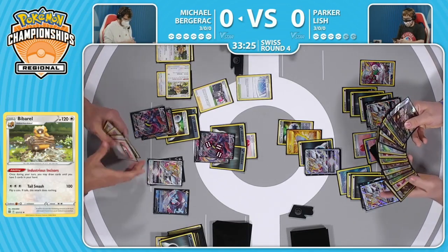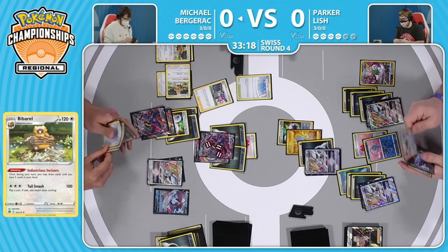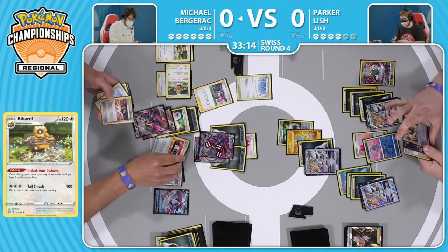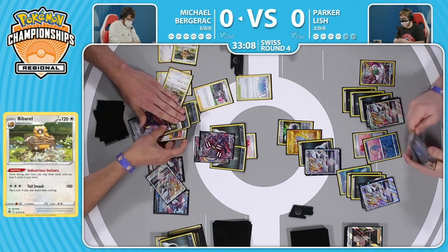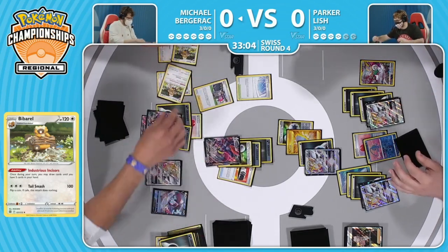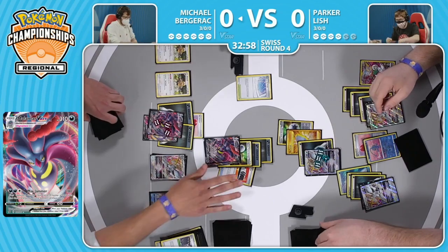Michael stuck with it, got the combo to finally come together here, but with those Crushing Hammers everything was just so delayed. Hyper Potion is one of those cards that could kind of claw Michael back into this game, but only two copies in the deck - he did discard one during the first turn, so will have to play with this one really carefully. But it could save a potential two-hit knockout to a three-hit knockout if you can buy yourself another turn. The players have been doing this to each other now - just trying to slow down their opponent as much as possible.